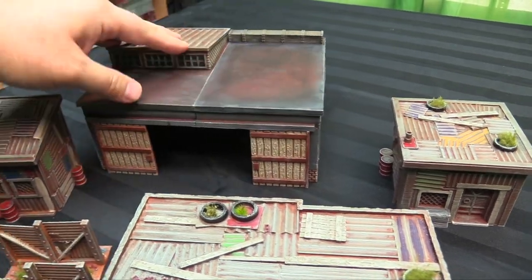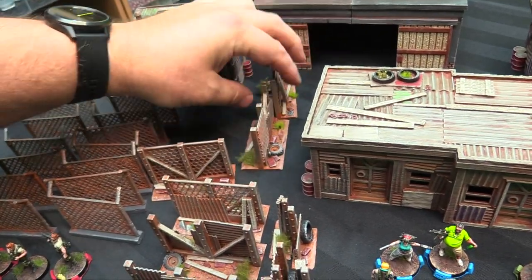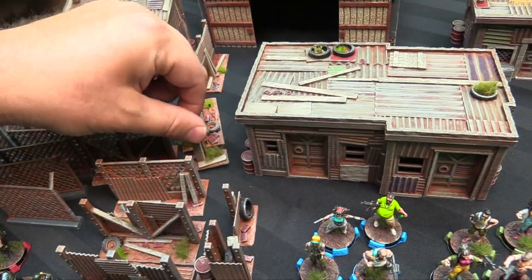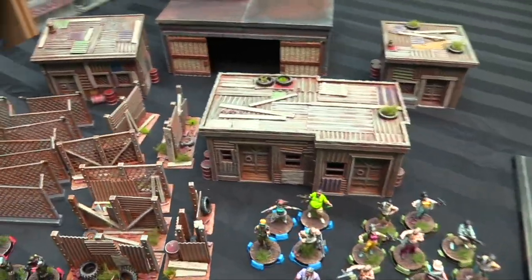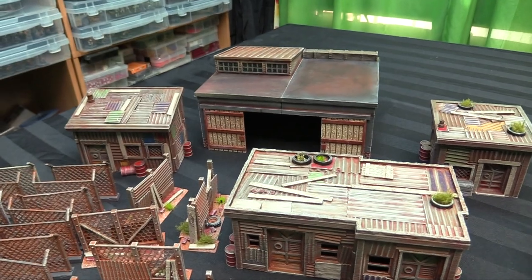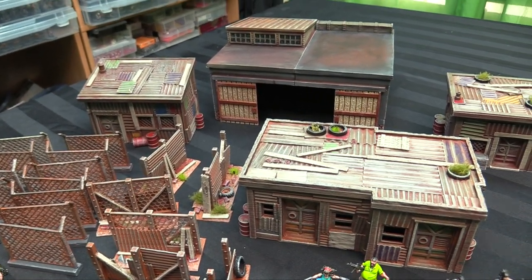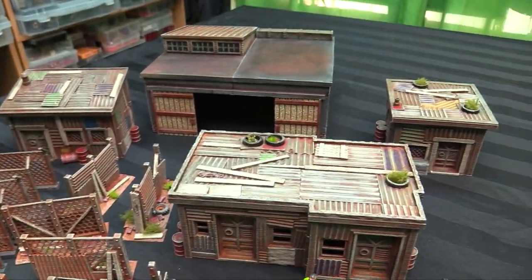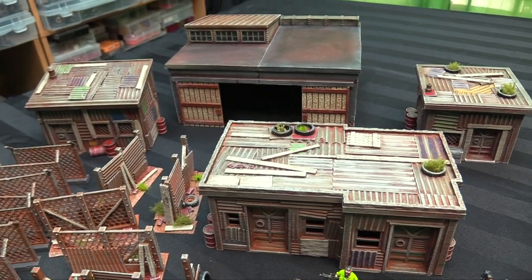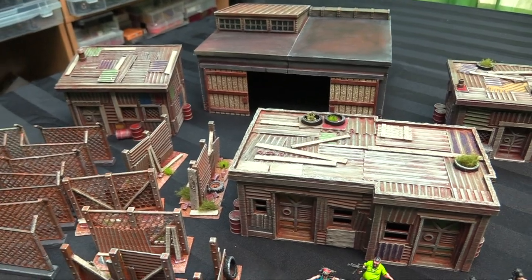The walls are interlocking — they all sort of bridge together — and there are corner sections and end caps so you can finish them off nicely. For painting, I used various brown primers: a dark chocolate brown for the warehouse and a lighter orange-brown for the buildings and fence. I dry brushed some metallics, made a thinned-down wash, added a little gloss varnish, and used some Mournfang Brown-ish orangey-brown to go through and paint all the details.